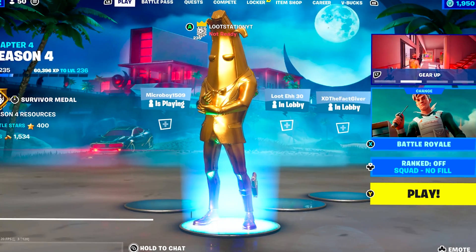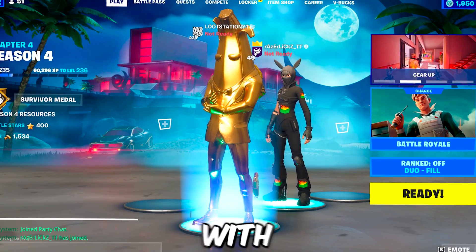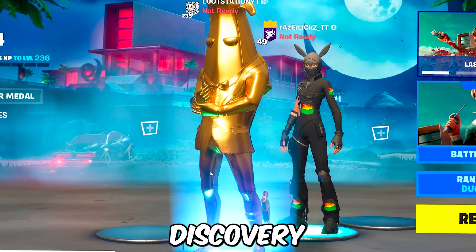Now let's talk about everything you need to do and how everything works. I'm in a party with a friend who's going to help me and run the endurance for me - I'll explain why in just a second. Save the World should be in your discovery tab by Epic and you can just click on it.